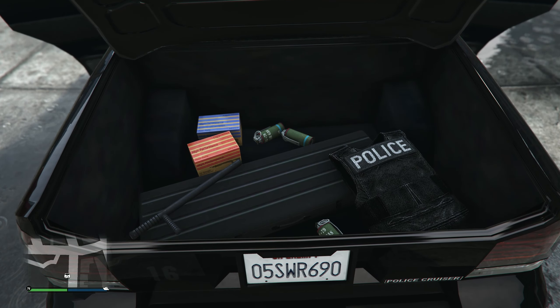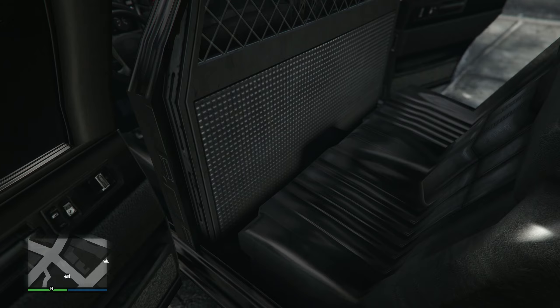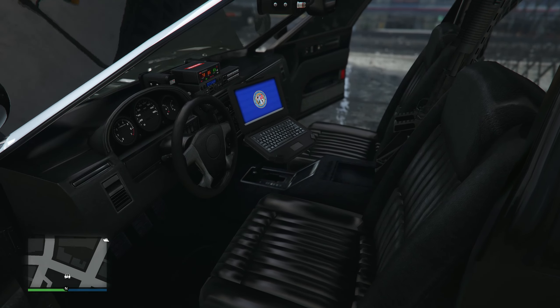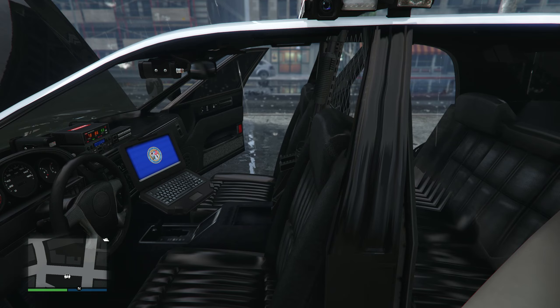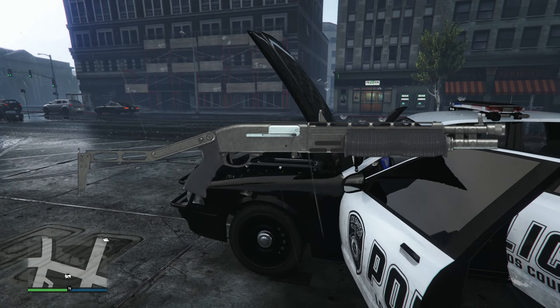At the back seats here is where you take people that are arrested, but of course there's not really much going on there as expected. But at the driver's seat, it has the laptop, the radio, and some guns in between the seats at the front — and it looks like the combat shotgun that you can unlock and buy in GTA 5 Online.